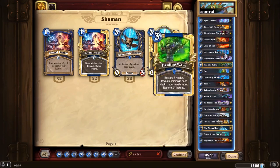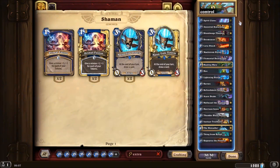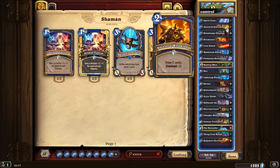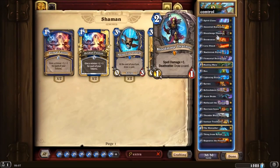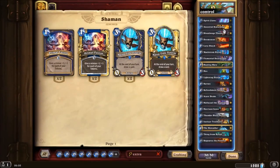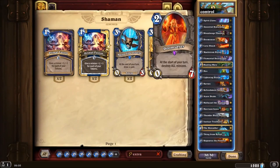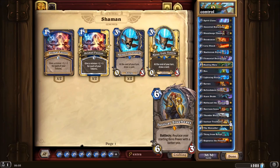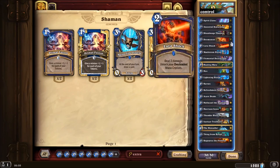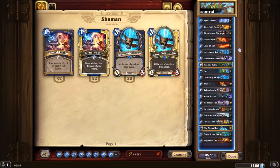Let's start with the cards. You have your standard Spirit Claw, which is a lot of value for controlling the field really early. Ancestral Knowledge to draw two cards — you may replace some of these with Mana Tide Totem. Blood Mage Thalnos, but your board presence is really weak so Mana Tide Totem will most likely give you only one card. Doomsayer is really good — you can spawn a totem and put Doomsayer behind it, or just play early Doomsayer which is hard to deal with. Lava Shock for all the overload you have.